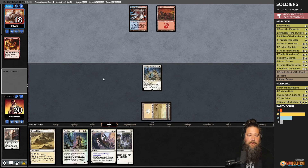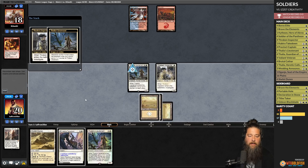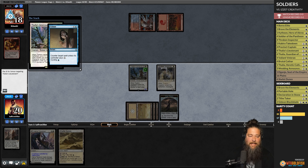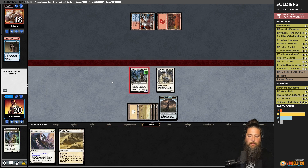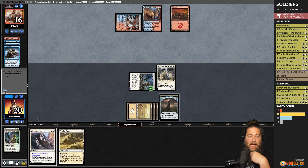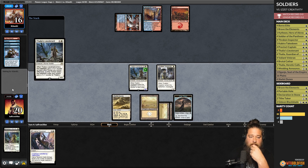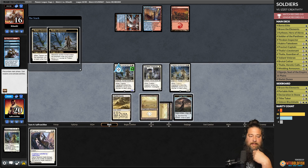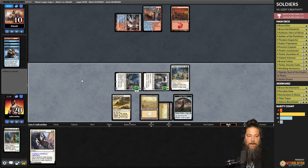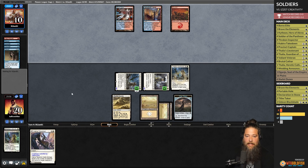Opponent plays Spire Bluff Canal and passes. We play Shefet Dunes and another Thalia's Lieutenant for more triggers. We attack and hit for six. Triple Thalia's Lieutenant might be enough — opponent is down to 10. We're out of action; opponent cycles a Counterspell. This Thalia's Lieutenant being a 4/4 makes it hard for Izzet to kill with one spell. We get a redraw with a clue — a Lord would be great right now, but we'll take any Soldier.